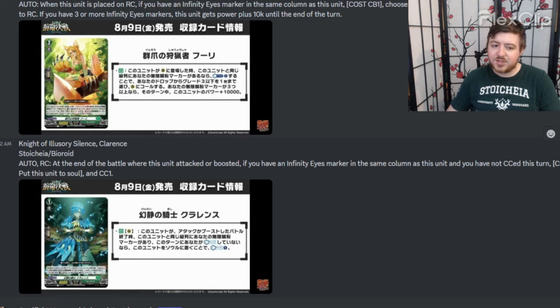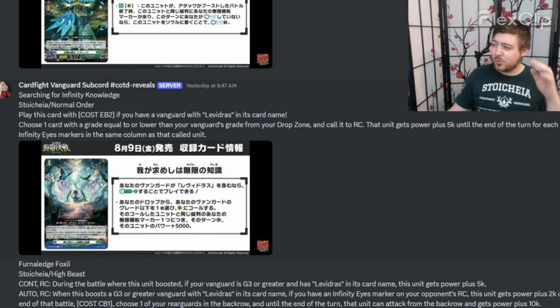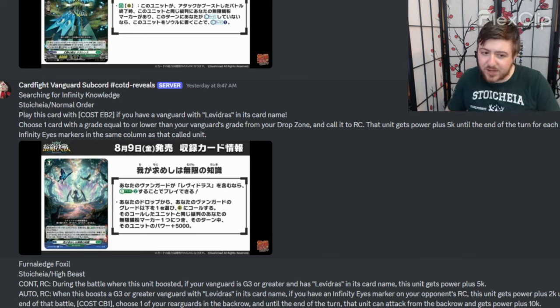I'm so glad we see this because the deck is really counter blast heavy. Now this order — I go back and forth because I don't really like it, but it's decent late game. This deck is early aggro. What it is: play this card with energy blast two, if you've got Levy Address you call basically a grade three or lower from your drop, call it to rear and it gets 5k for each Infinity Eyes in the same column.